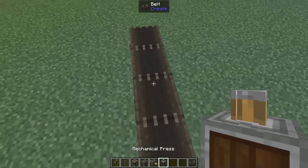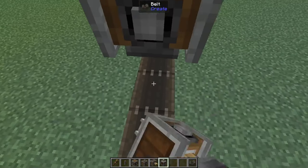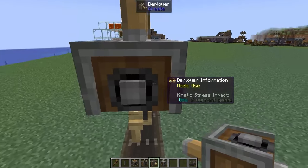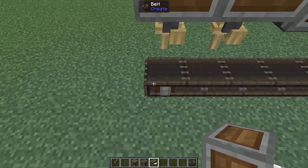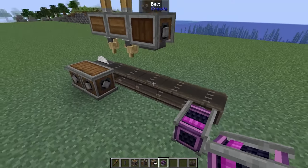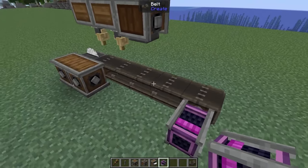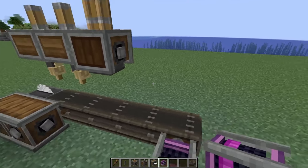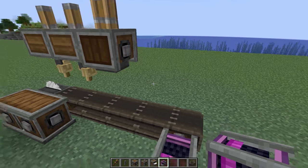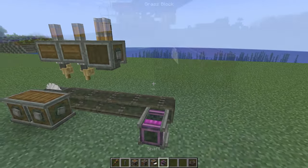We're gonna start off with a conveyor belt that is five blocks long. On the third block from the right we're gonna add in a mechanical press, then we need to put in a deployer and a second deployer. Then to the left of the belt we need to add in a mechanical saw and two gearboxes. Temporarily we're gonna add some power into our belt so we can make sure all of the rotations are going in the correct direction, but we'll be swapping this out later for a windmill.